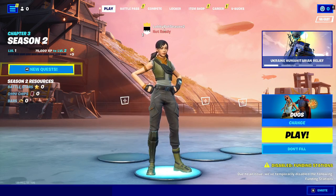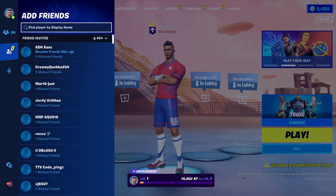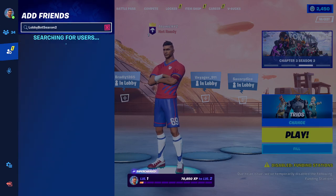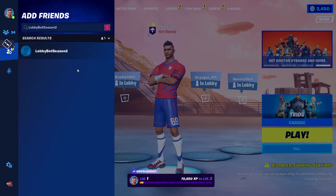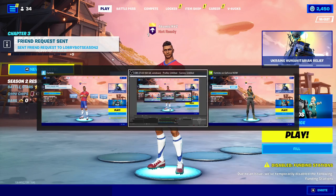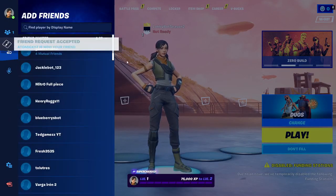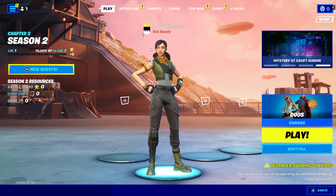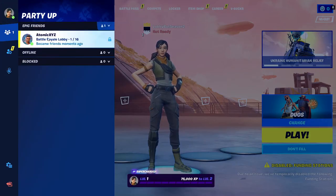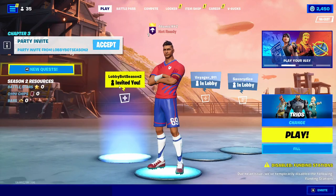Send a friend request from your main account by going to the friends menu and typing in the name of the new account, then send the request. Head back over to the GeForce Now account and accept that friend request. Once that's done, go to the friends menu on the level one GeForce Now account and invite your main account to the party, then accept it on your main account.